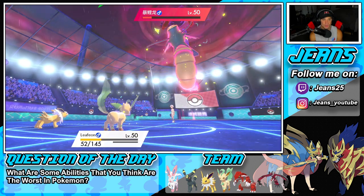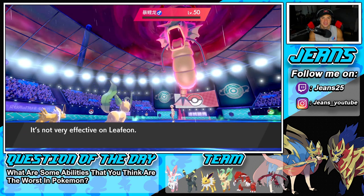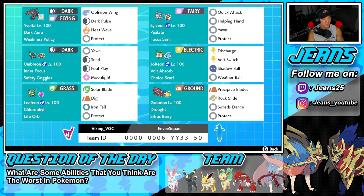We grab our first win for today's video — 1 and 2! The Eeveelution squad ends up going 1-2, but we definitely could have grabbed a winning record. Battles one and two were definitely winnable. Battle three was a clean little sweep — we went up against a team with no restricted Pokemon and Leafeon pretty much thrived. Jolteon cleaned up the battle too. If you enjoyed the content, smash that like button and click the big red subscribe button. Stay positive every day — catch you in the next one, peace out!